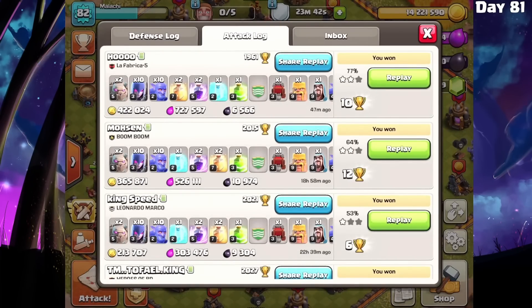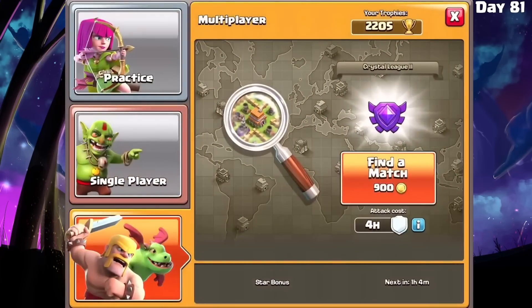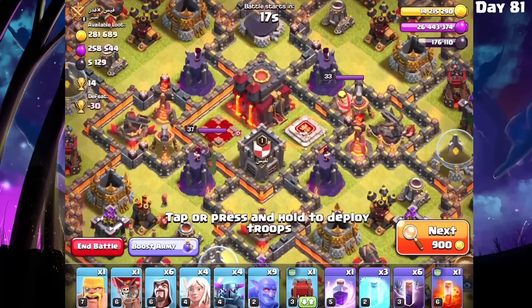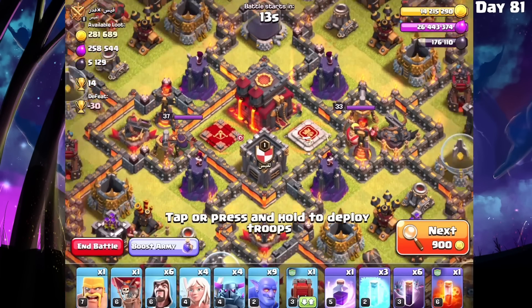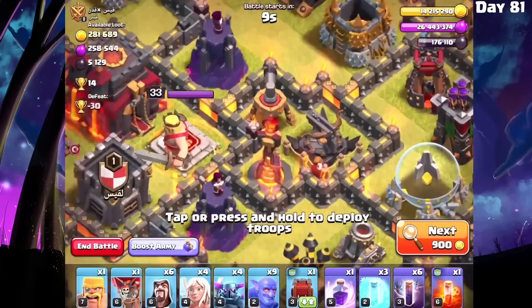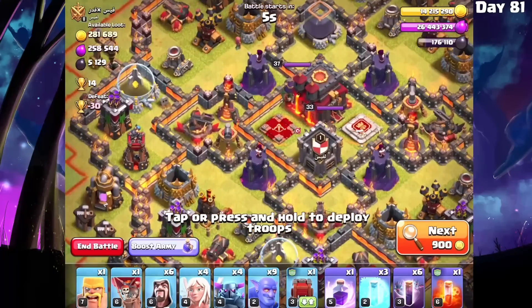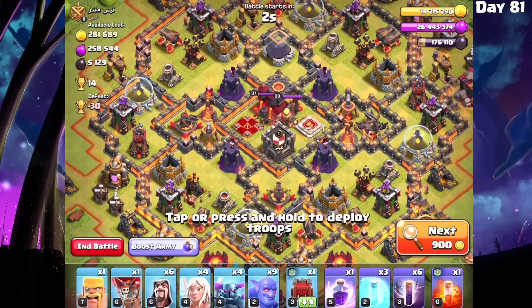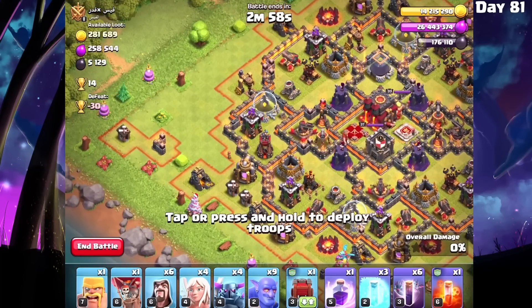This is actually the first time I'm trying this army so let's see how we can make this work. I've got a pretty decent base choice here - the single targeting infernals are not going to be a problem, it's the wizard towers that will be a problem. But we have an upgrading expo over here so this one might be a pretty good choice. You want to avoid multi-targeting infernos and wizard towers, but because I've got all these wizard towers kind of together I think we're going to do decently.